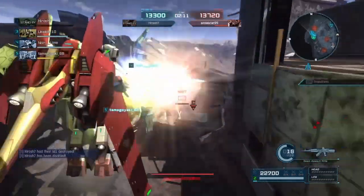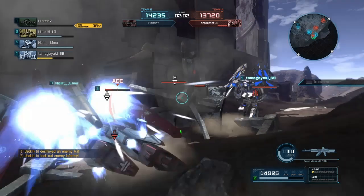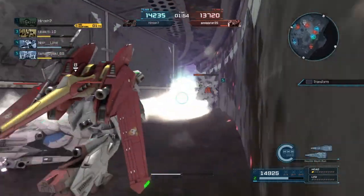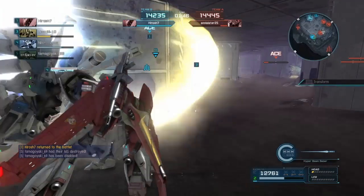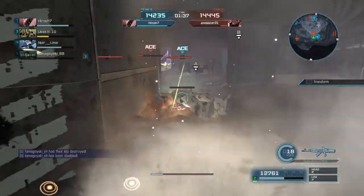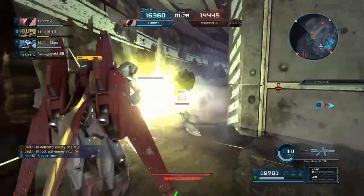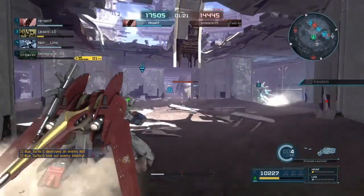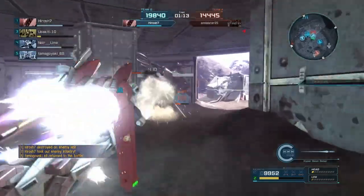Going to try to dodge and get with my teammates — don't want to get caught alone. Getting hit from the side by the Nu Gundam that's trying to pursue me. There is a Sinaju whose Psycho Frame is already activated, so I have to be careful. Going in for the tackle, did get the counter, so I'm going to kick him to the ground. Unfortunately my downswing missed, and they only have a very small fraction of health left.